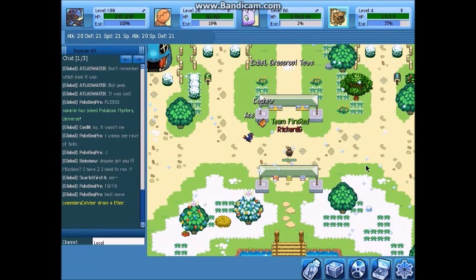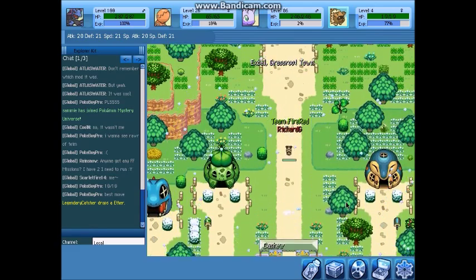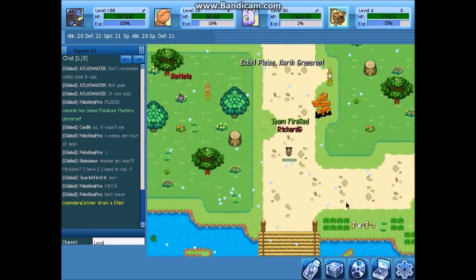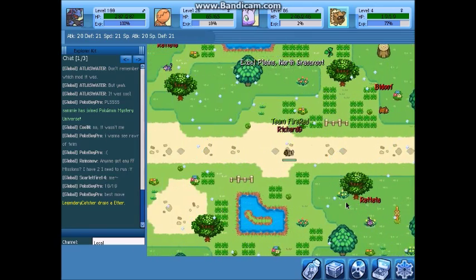Hello everyone, this is Richard G and today we're gonna be doing another dungeon. We are going to be going to Happiness Lake. This is another dungeon that's actually very close to town. In fact, it's just to the right of Sunny Hillside, but if you go from town, this is an easier way to get to it.